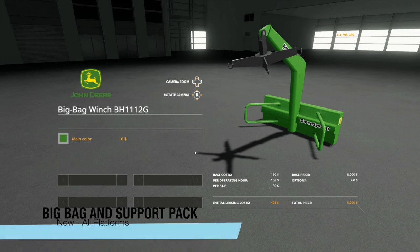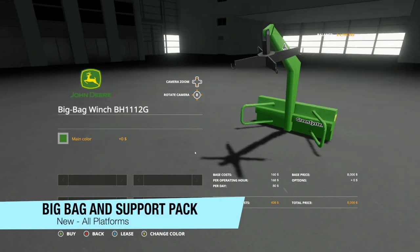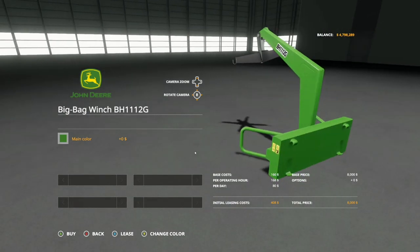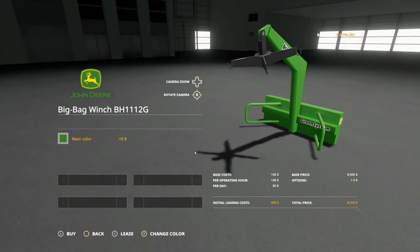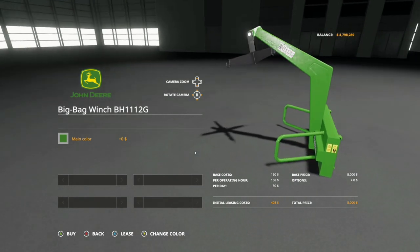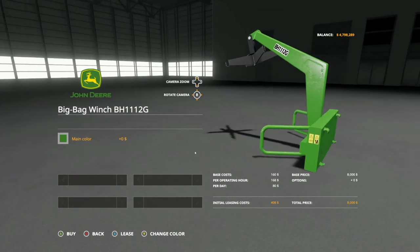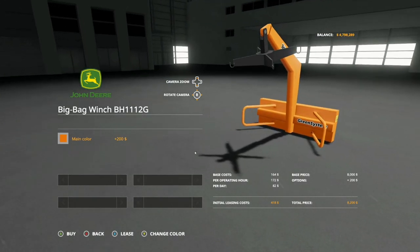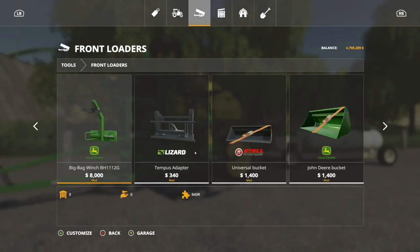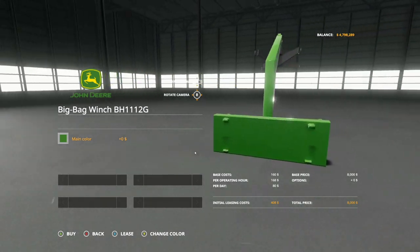Next new mod for all platforms is the big bag and support package. This includes seed, fertilizer, and even a front loader to run everything. This is what goes on the front of your front loader, whether you're using anything like that - front loader only, by the way. Main color - we've got all kinds of colors through here. This is branded John Deere, but it doesn't actually say John Deere anywhere on it, so if you're not a John Deere fan, you can still use something like this.